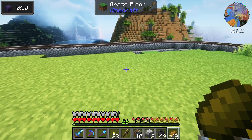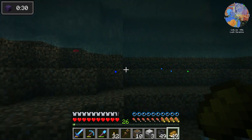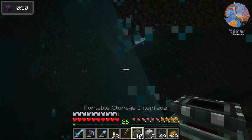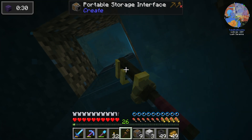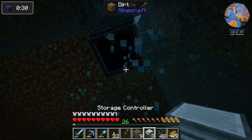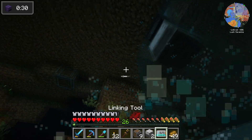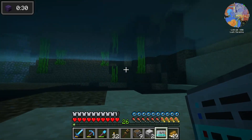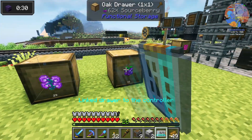Now we need to go downstairs into my secret cavern. That's our farm output area. We're gonna take a portable storage interface and face it into the windmill bearing, then take a chute and put that on there. Then a storage controller goes right there, and we use a linking tool to shift-click the controller — linking the drawers to it.